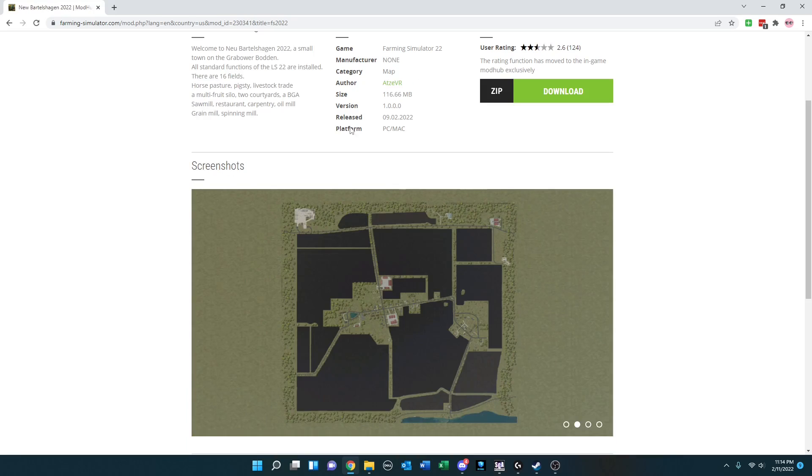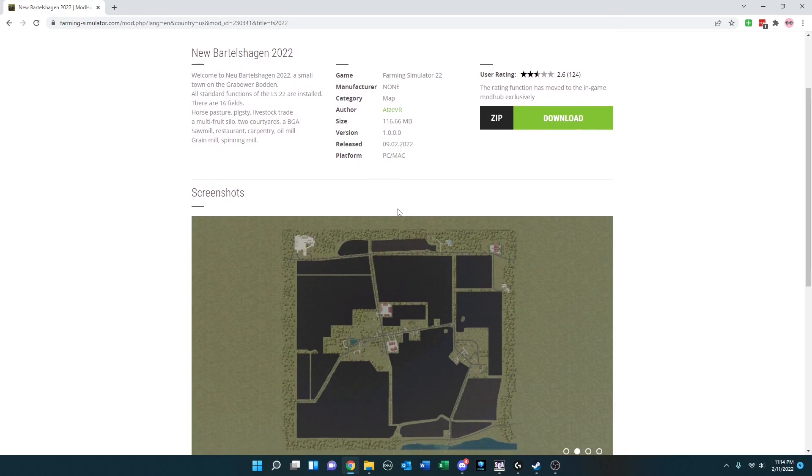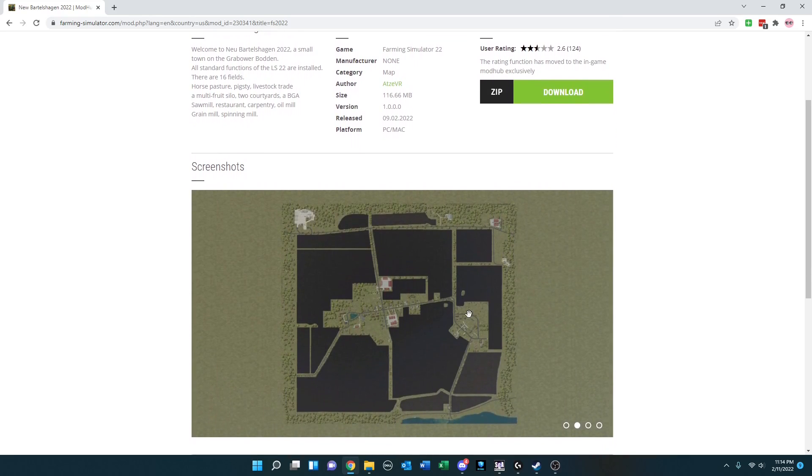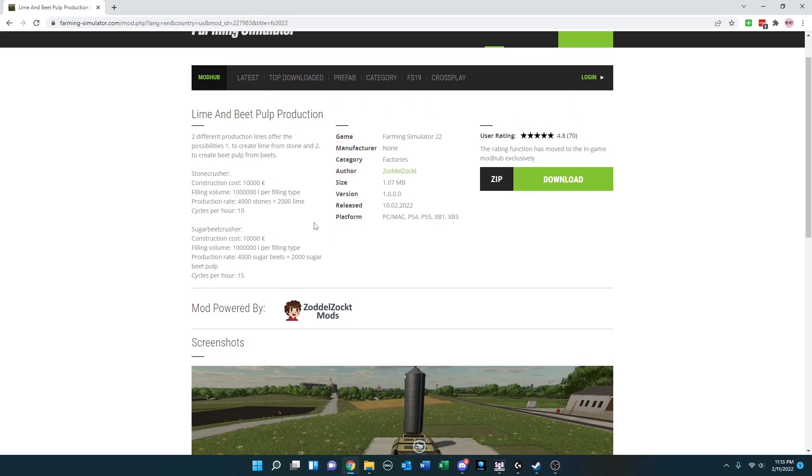What looks like a small map here for PC only — New Bartelshagen 2022 — has 16 fields. It looks like a standard very small map and is available on the Mod Hub.